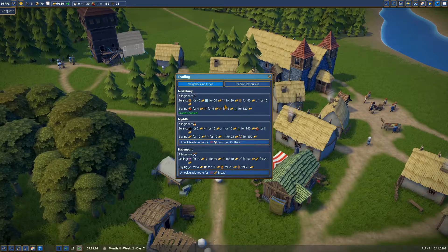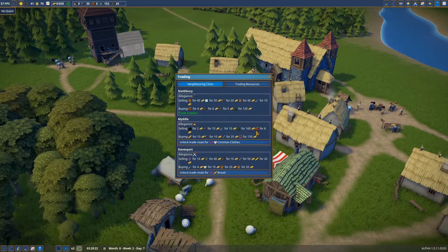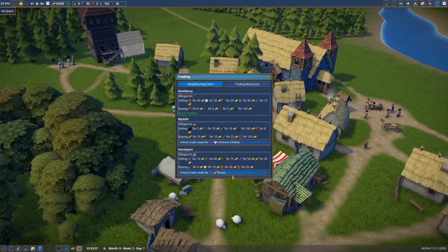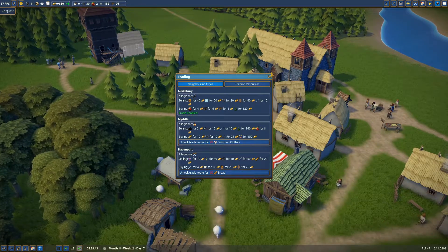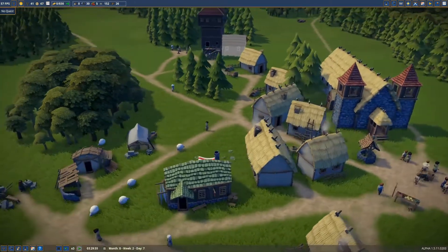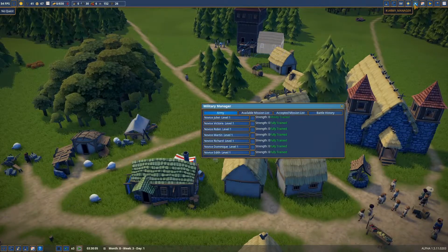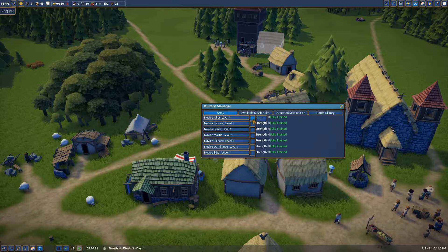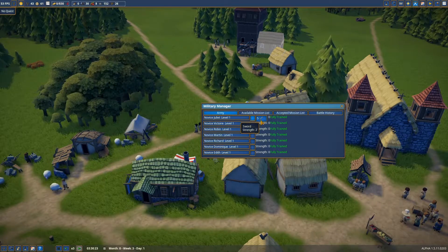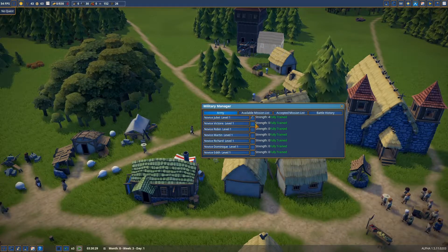Training could mean that we need some swords. The first neighbor doesn't sell any, the second one doesn't either, but Davenport does - and for that we need 20 bread. So I think we're not going to send any of our soldiers out on missions until we can give them some swords. And swords go right here. Oh, I have five - where did I get five swords from?